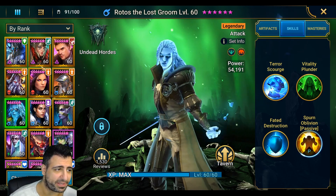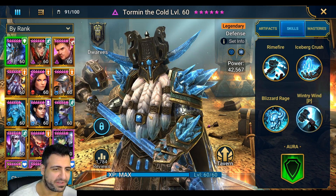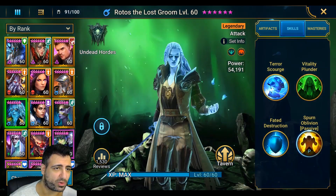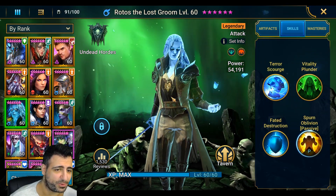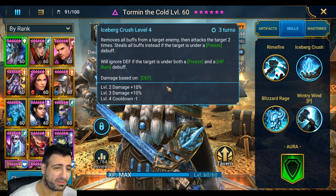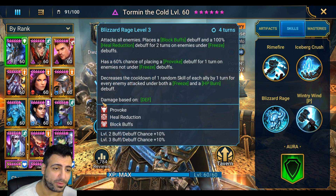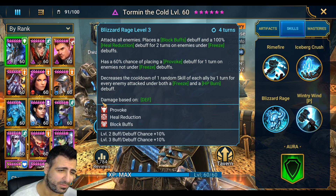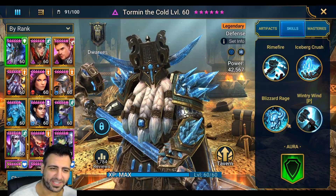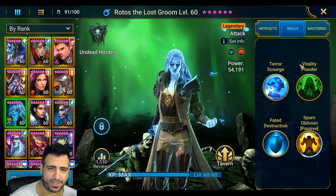Torment actually does a good job against Rotos if he's able to survive long enough and is controlled by a human. If Rotos is on defense, Torment has no chance because the AI doesn't go after Torment first. But Torment can do a good job against him with his Iceberg Crush — it's a double hit and does a pretty good amount of damage. Torment can also provoke him so he can't use his A2 or A3, and can freeze him as well.